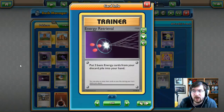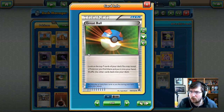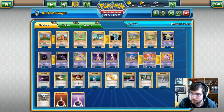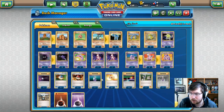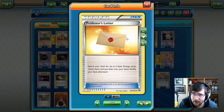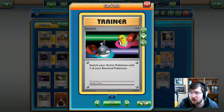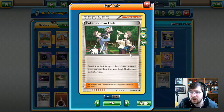Now let's look at the trainers. We have one Energy Retrieval — put two basic energies from your discard pile into your hand. We have a Great Ball — look at the top seven cards of your deck, you may reveal a Pokemon you find there and put it into your hand. We also have a Pokeball — flip a coin; if heads, search your deck for a Pokemon, reveal it and put it into your hand. We have a Potion — heal 30 damage from one of your Pokemon. We have a couple Professor's Letters — search your deck for up to two basic energies, reveal them and put them into your hand. These are great for getting yourself boosted. We've got a couple Switches as well, and the Pokemon Fan Club — search your deck for up to two basic Pokemon, reveal them and put them into your hand.